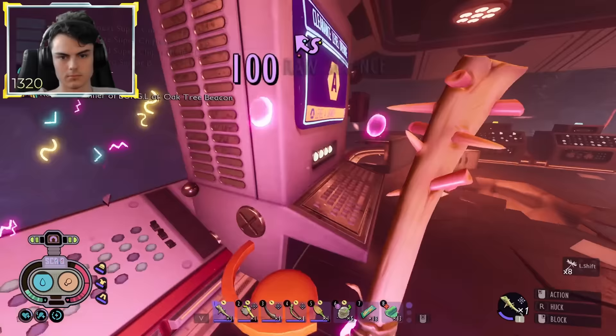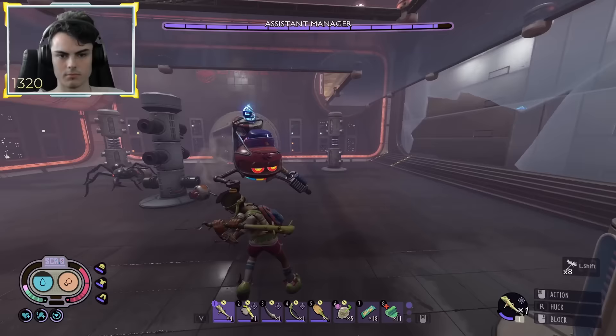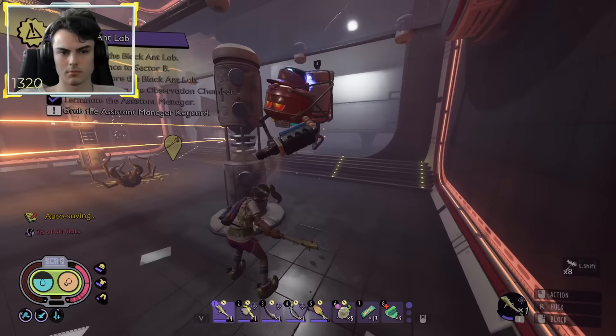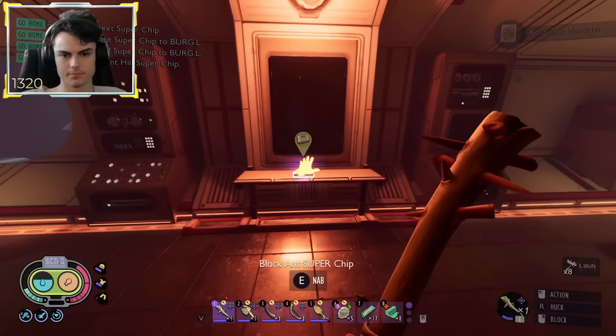In the black ant lab, I got access to zones A and B, as well as getting tier 1 of barbarian. It was time to fight the assistant manager, and I was blocking his attacks — because I'm just so good at the game. When I was fighting him, I thought this challenge was going to be way too easy once again, but oh boy was I wrong — you guys wait till you see the bosses. As a reward I got his keycard as well as the final super chip.